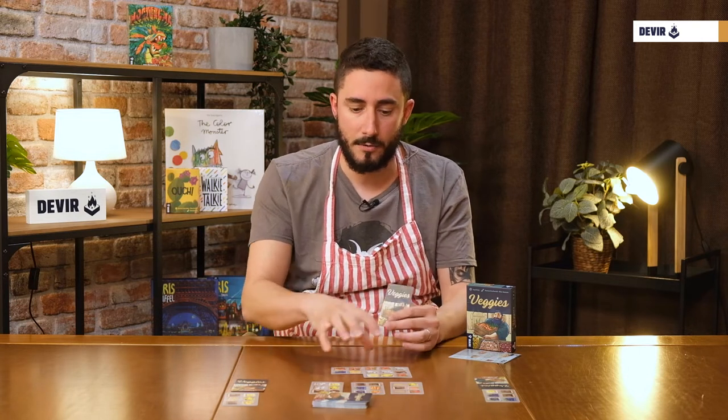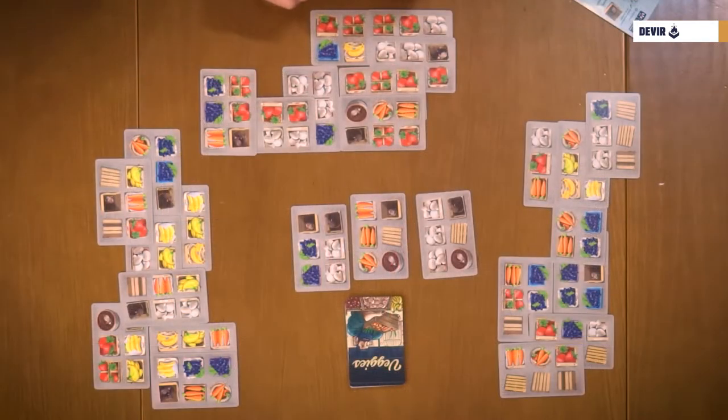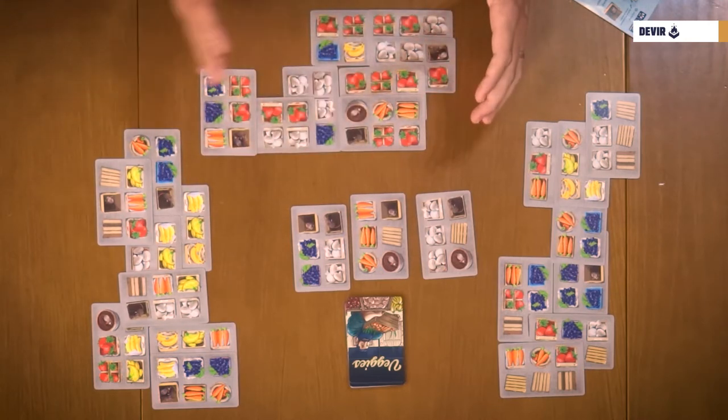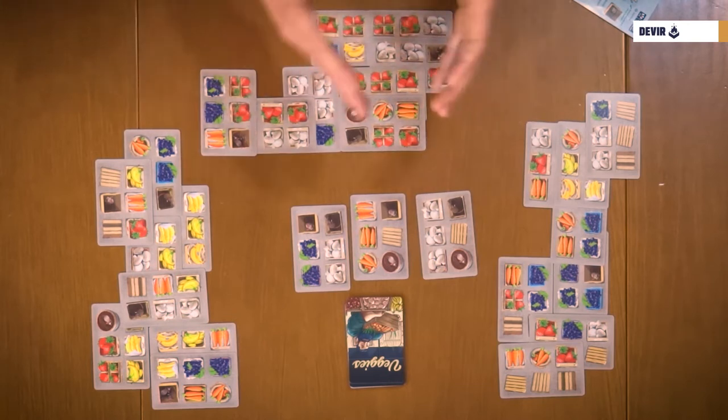You continue that way until all players have played eight turns, so each player will have eight cards in front of them. Then it's time to check for the final score. For the final score, each player must check their biggest group of the same good in their stand.